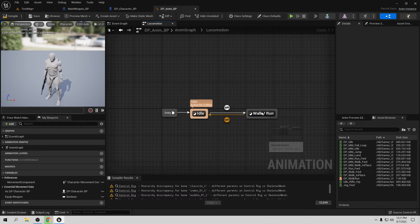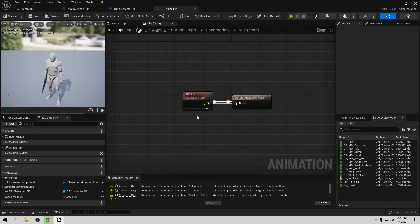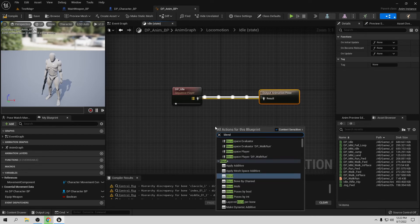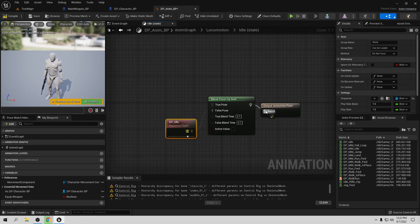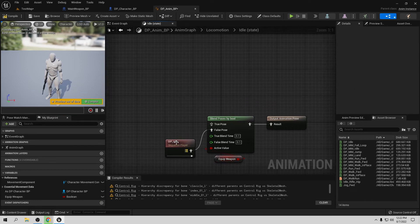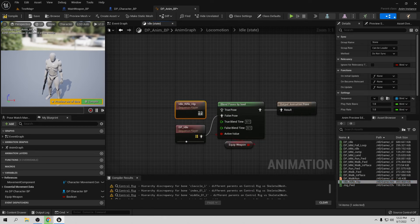Go to the Locomotion state and add a 'Blend Poses by Boolean' node. Set the Boolean to Equip Weapon — if false, we play the normal Idle animation; if true, we play the Iron Rifle Hip animation. Connect true to the rifle hip pose. Compile and save, then test — we now have the weapon equipped and our character holds it.